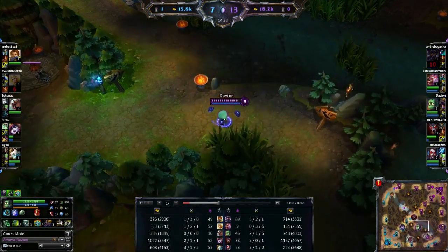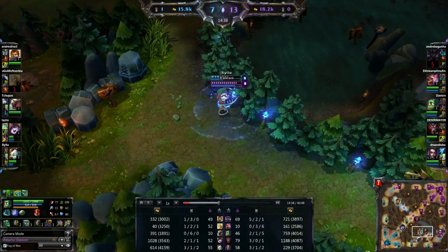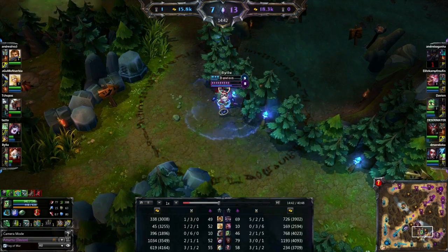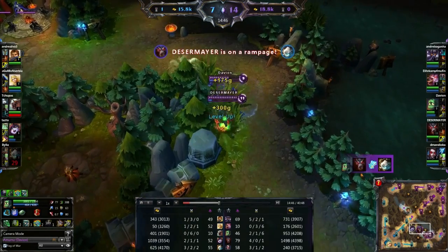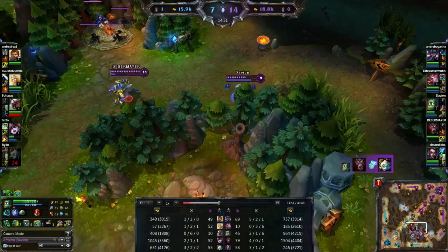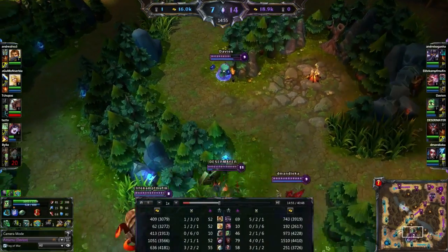I'm just going to investigate their jungle to see if their buffs have respawned. I go on to Tristana here as she was wandering through the jungle — my ultimate goes off. She should be destroying me as she's an AD carry, but I actually managed to get a nice bit of damage off. Warwick responded — this Warwick was so good at responding to everything on the map. He was able to pick up the kill, and I was able to pick up the assist.